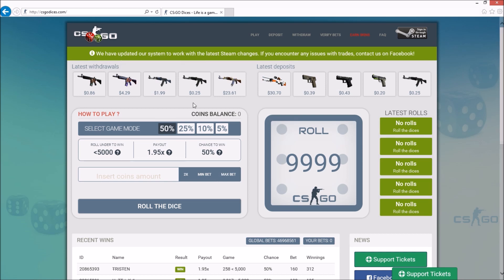To first begin, I'm just going to ask that you guys go to CSGODices.com. If you guys don't want to type it, I'll also have a little bit of a referral link right up here in the top right-hand corner. If you click on the referral link, I'm pretty sure it takes you straight to the Steam sign-in page. If you type it in, it'll take you to the main page.